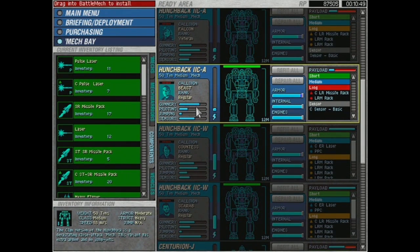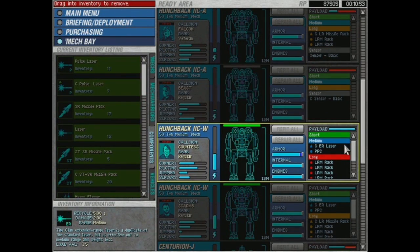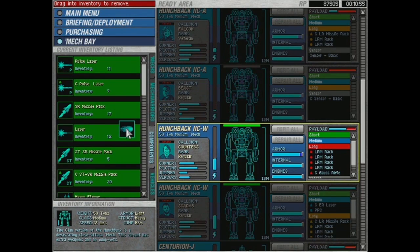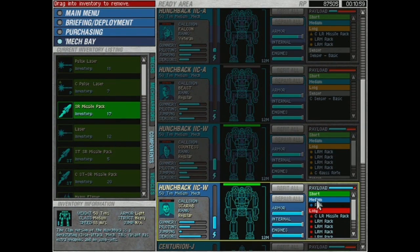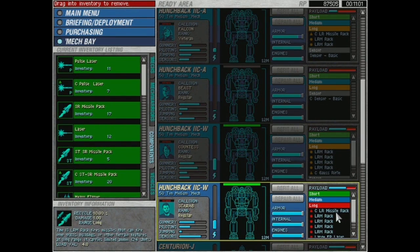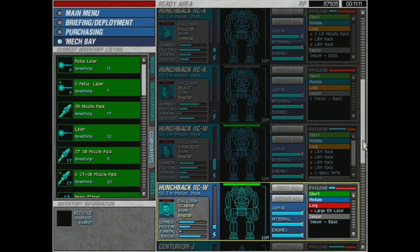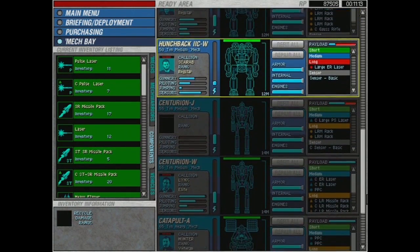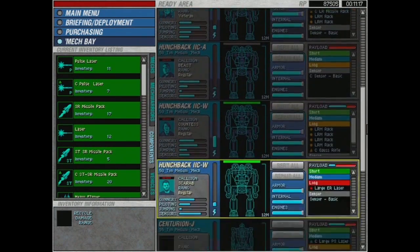We're at about the halfway point in the campaign and we almost have enough good weapons that we don't need to constantly cycle stuff. But we still don't have quite enough of the equipment we want to fully load out. We have like six medium and heavy mechs, and now we also want to just randomly load up three Cougars.